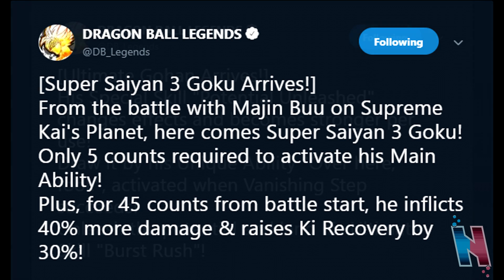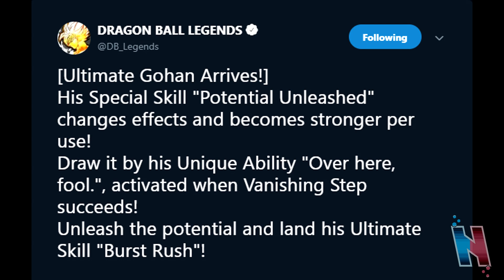Moving on, we have the newly announced Ultimate Gohan. His special skill Potential Unleashed changes effects and becomes stronger per use. His unique ability, Overhear Fool, is activated when a Vanishing Step succeeds — unleash the potential and land his ultimate skill, Burst Rush. Ultimate Gohan sounds like a good unit because his Potential Unleashed is an install, similar to one-handed Spirit Bomb Goku's Spirit Bomb charge. You can stack it — probably about three times — and then unleash your special ult for massive damage.